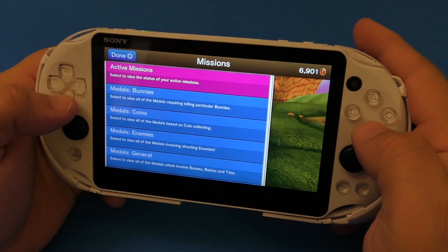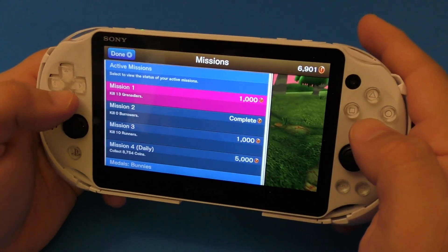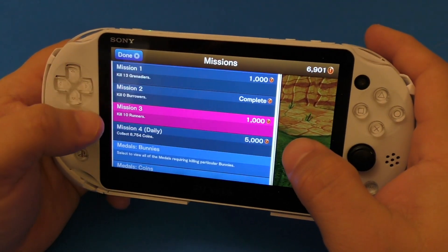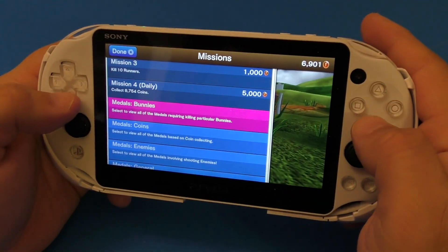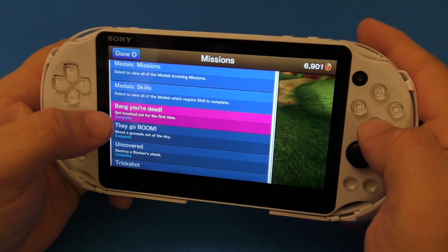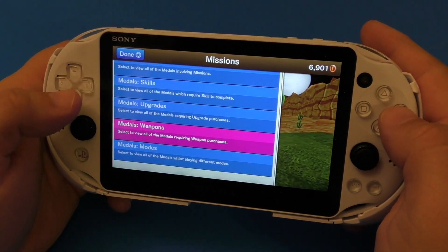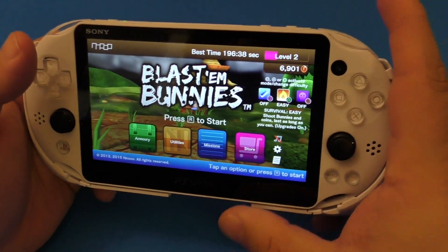During the missions, you're going to have to try to complete these things. For example, kill 13 grenades and you get 1,000 coins. This one right here is completed. And over here, it says kill 10 runners — 1,000 coins, and so on. There are a lot of things here. For example, skills: Bang, you're dead — get knocked out for the first time, you get complete. So these are like little achievements that you get for completing while in gameplay.